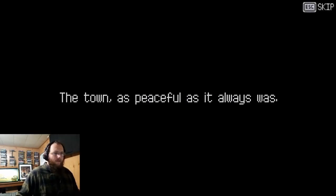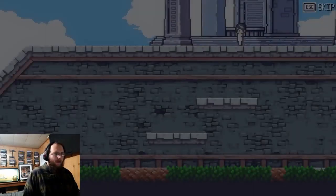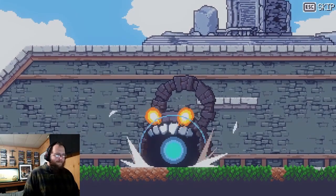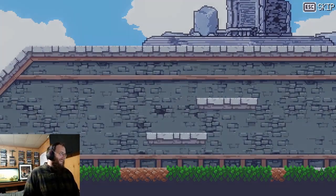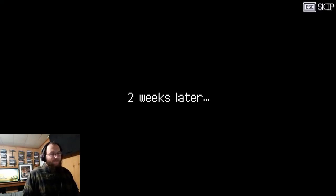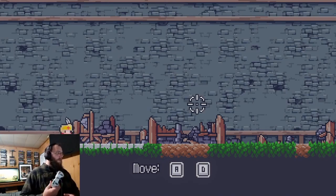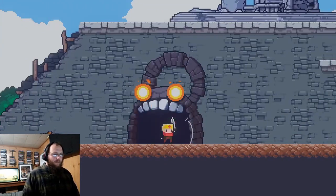We're going to pick slot two. It gives you a little backstory: the town was peaceful as always, then a serious dungeon suddenly appeared and swallowed anything and everything. Two weeks later we show up on a cart. At this point you can use keyboard and mouse, or I like to use a game controller. You walk down and we get sucked into the dungeon as well.